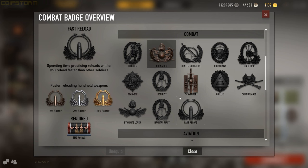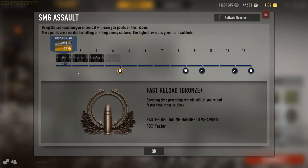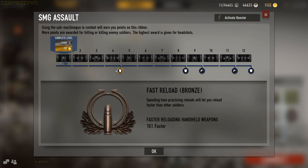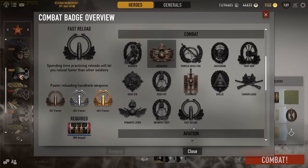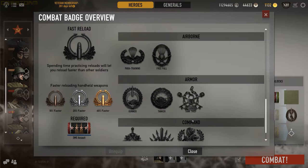If you want to see how to unlock a badge, click the badge and there'll be a ribbon — for example, SMG Assault — and it'll show you what level you have to be to unlock that badge. Then you unlock a gun using SMGs. Everything has a skill tree, a ribbon tree to follow.